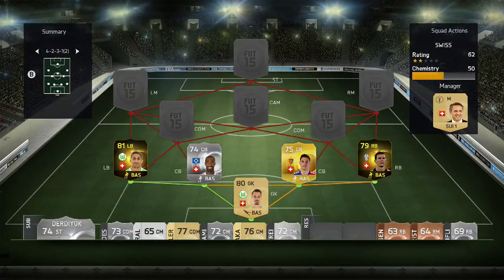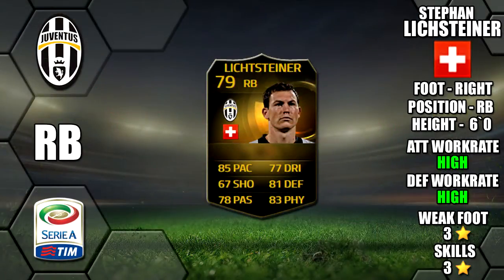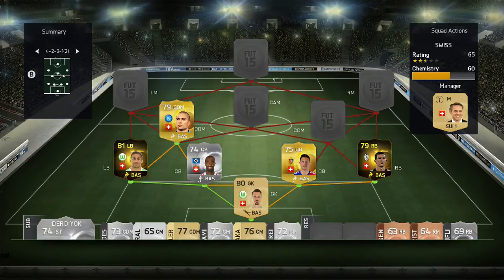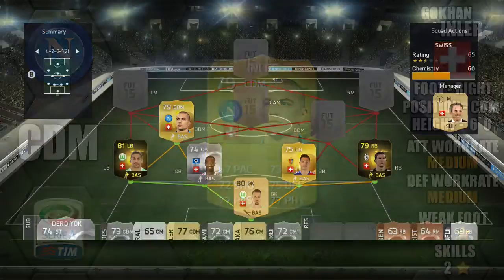Rounding off at right back we have in-form Lichsteiner, 6 foot tall, 85 pace, 81 defence and 83 physical on card, with high-high work rates, 3 star weak foot and 2 star skills. Moving into midfield, our first CDM is Inler, 6 foot tall, 77 passing, 75 defence and 77 physical on card, with medium-medium work rates, a 4 star weak foot and 2 star skills.